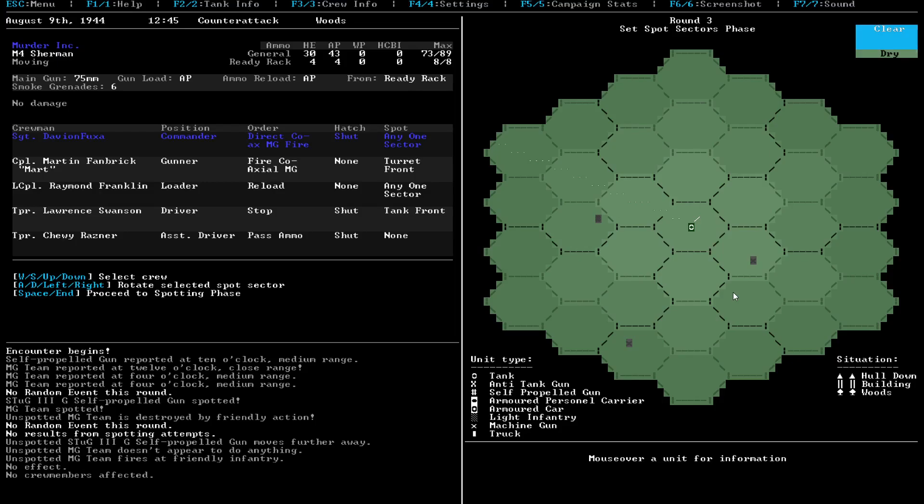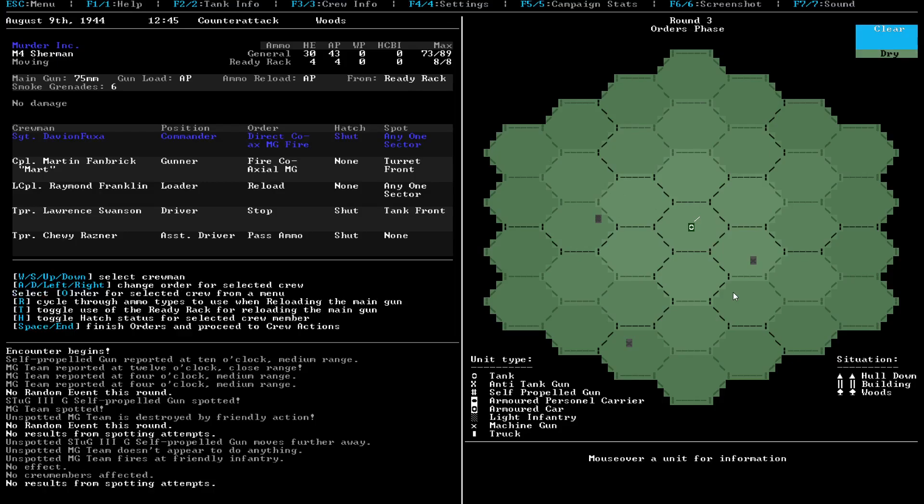Let's look at this guy here. We didn't see him - that's not great, but oh well. I would open my hatch with these machine gun teams around - it's not a really good idea. I might as well start moving at this point. I'll just pivot the tank again at this point. I could rotate the turret - I might as well do that right now.